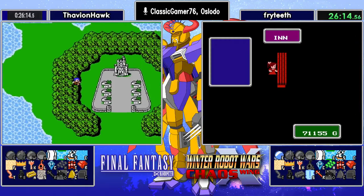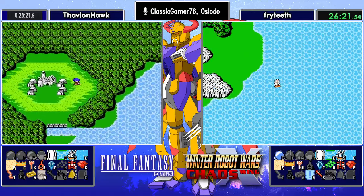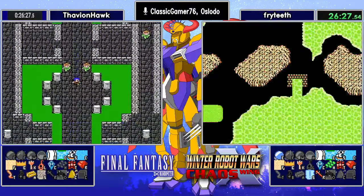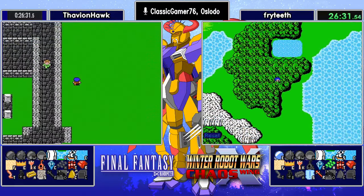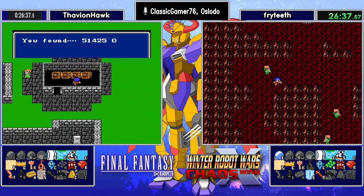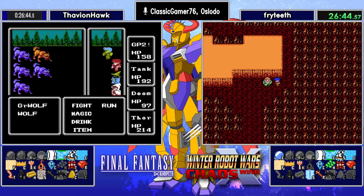Fryteeth has made it. Northwest Locked. Will he check Marsh Locked? Without Warp or Exit, Marsh Locked is a long walk. Thavian meanwhile, realizing he doesn't have the Herb, is heading towards the Elfland Armory — finding some cash, free real estate, bunch of cash, and more cash. That should put Thavian in very good shape money-wise. And Fryteeth now has his Tail. He's going to go find his Adamant here shortly.